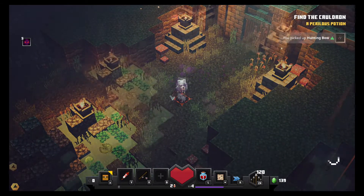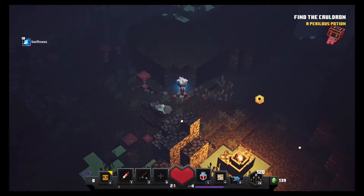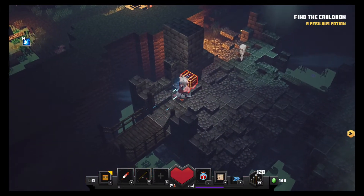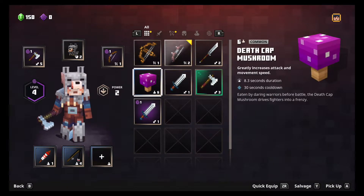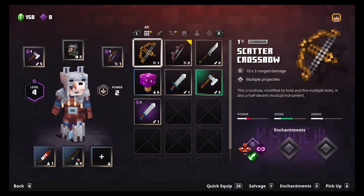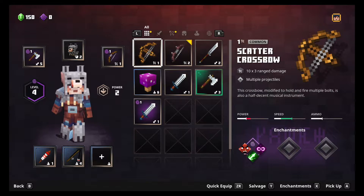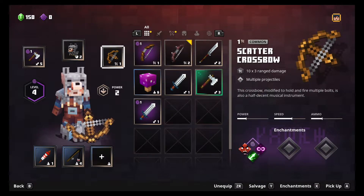Oh wait, there's a countdown — that was just a status effect. I got freaked out. Hey, piggy! Come here buddy — it's a crossbow! Scatter crossbow: 10 x3 range damage, multiple projectiles. 'This crossbow modified to hold and fire multiple bolts — it's also a half decent musical instrument.' Awesome. I guess we should change that out. The power is a downgrade according to the red line, but speed is a big upgrade. I kind of like the multiple projectiles even if power is lower. And it looks sweet — let's just try it out, and if we don't like it we can change it back.